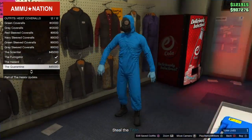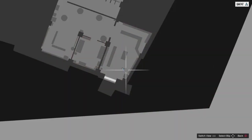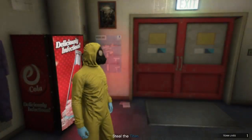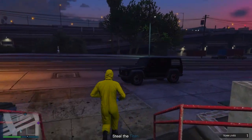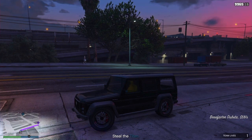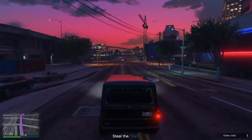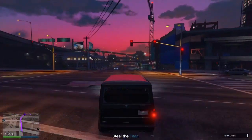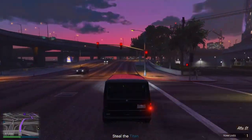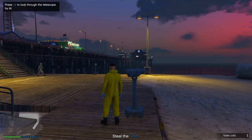Put on a Heist Coveralls again — any one of the four with the mask. After doing that, head to the pier and do the telescope glitch once more. Run by the telescope spamming Right on the D-pad. Once you do this, head to Style, then select your saved outfit again. The mask will merge on top just like before, and from the front the piece does appear again temporarily — but it does go away.